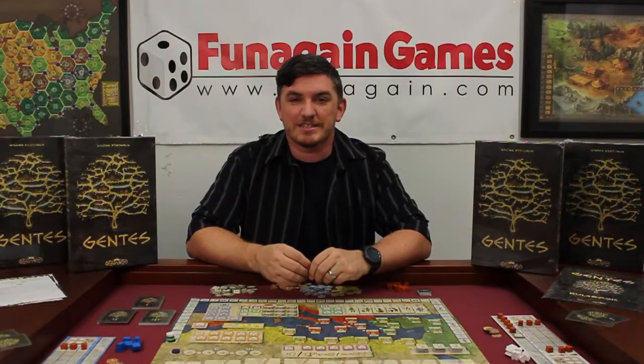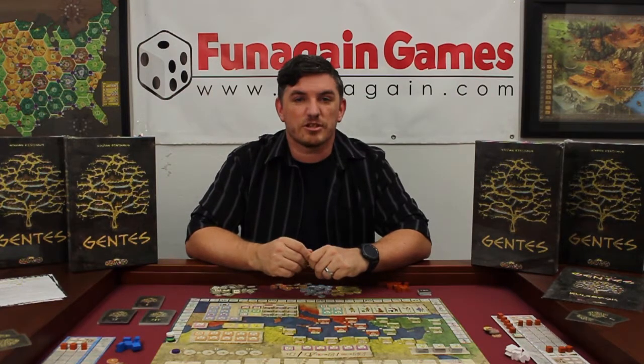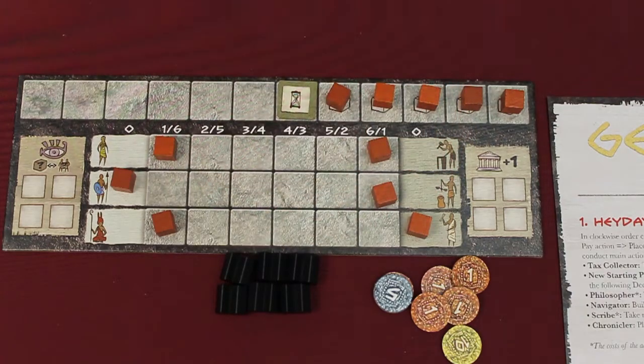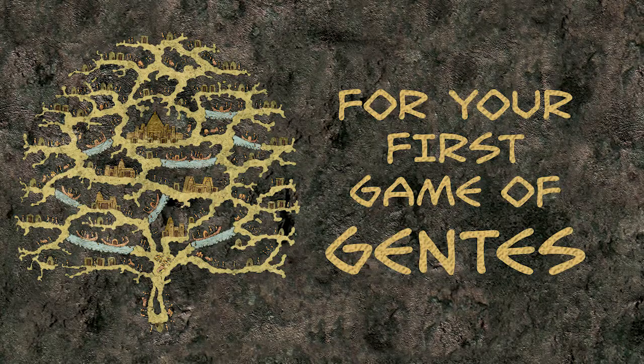Next, each player selects exactly 4 people as their starting population. This can be done in any combination as long as they don't go over 4 people. They select these people by marking it on their population chart.